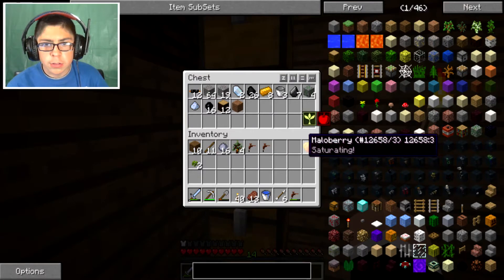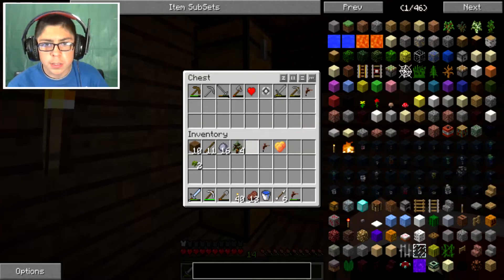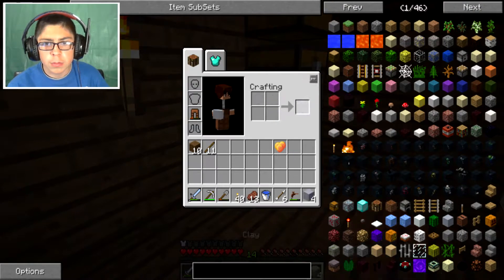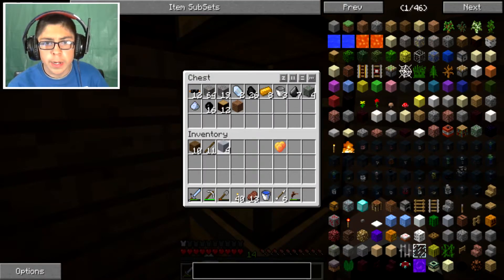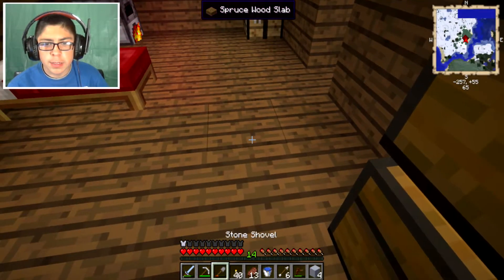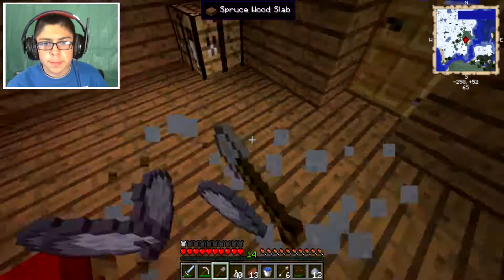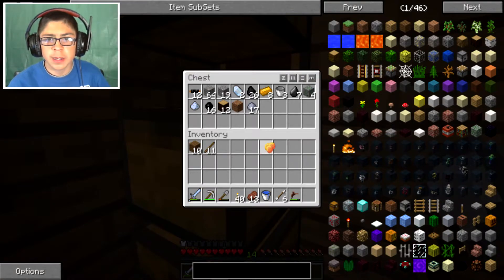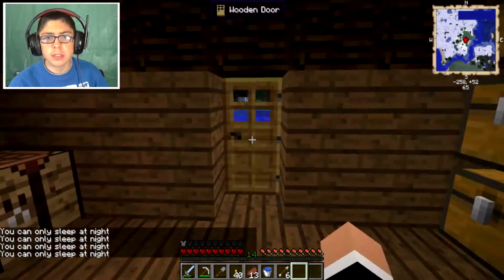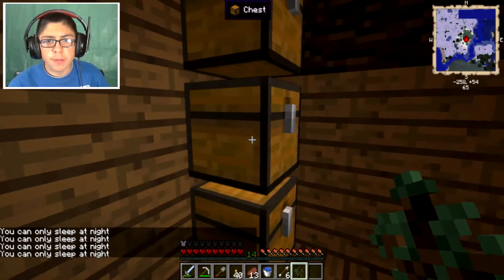Boom boom. Dirt could go in there, malaberry bush we'll keep. Let's make the clay into blocks — boom. I'm gonna have to place them down and destroy them. Just wasting durability on our stuff. It's almost nighttime — this is getting annoying, I'm gonna turn off my remote.